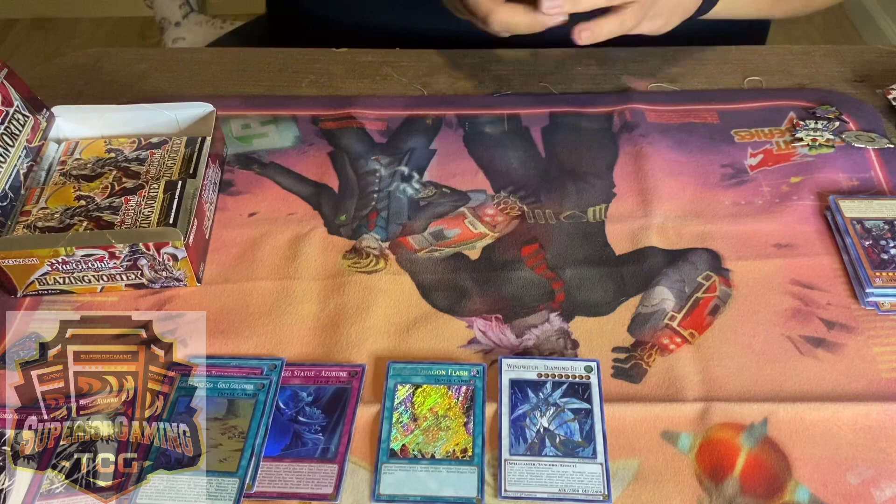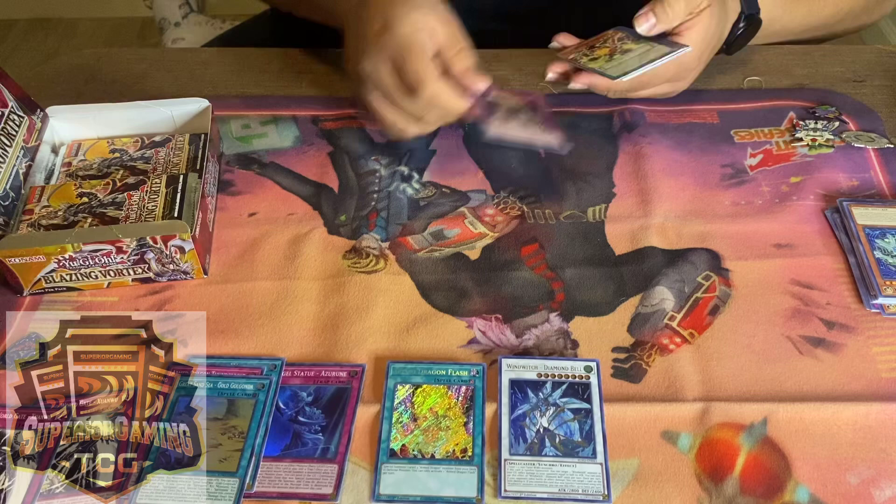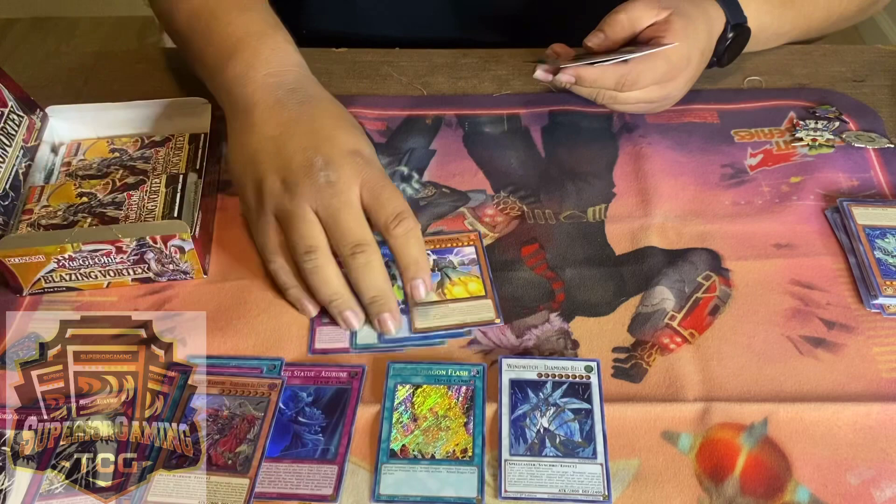It'd be nice to pull Pot of Disparity. They're like $80 right now — they were $100 a couple days ago but now they've dropped. If I pull one I'd probably sell it.